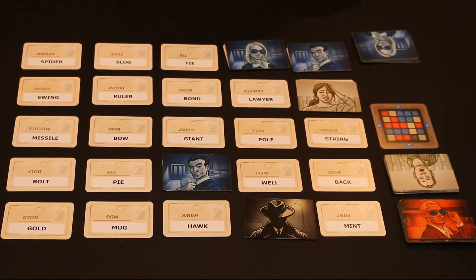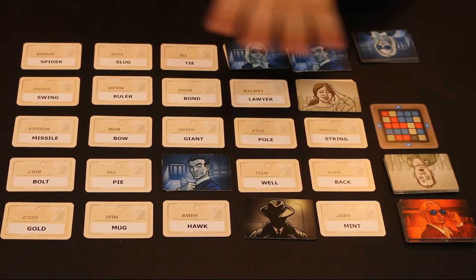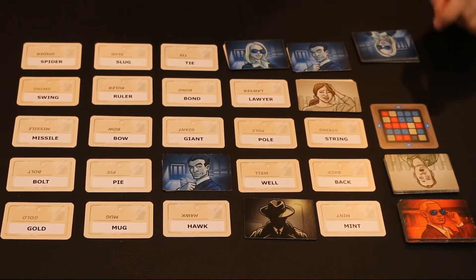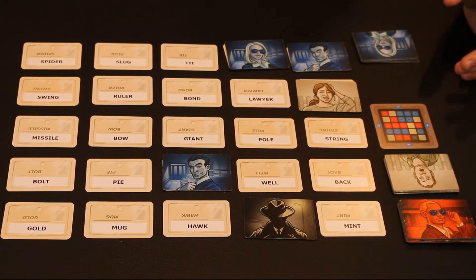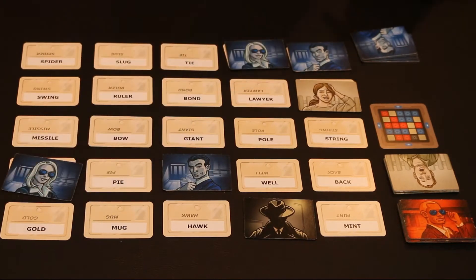One of the hardest things, especially if you're playing with new people as spymaster, is looking at the board at the beginning — it's very daunting because you have to look at every word and pay attention to both teams' cards to make sure you're not picking the wrong ones. Also, when you're the spymaster giving your clue, there can't be any inflections in your voice — you can't say 'this is a stretch, but I'm going to go with this.' And if by some crazy chance they still find one of your agents, you can't say 'oh, that's not the one I picked, but good job anyway.' It makes for good laughs at the table.